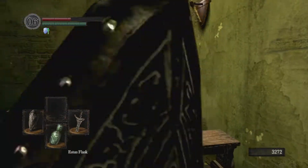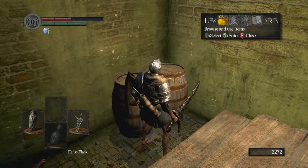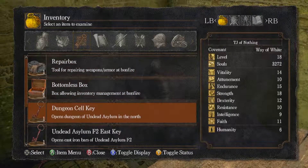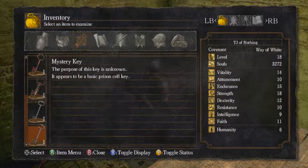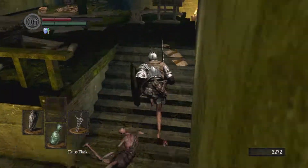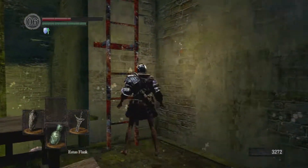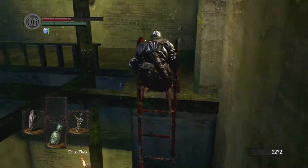Mystery key — should I go back up to the dragon gate? Read it. Basic cell key — toggle it. Prison cell key. Is it up ahead or behind? It's gonna be ahead. So you got a cell key that might be useful. Immediately lock yourself in the cell — you did it, I don't know how but you did it.